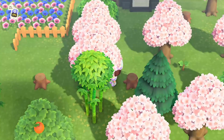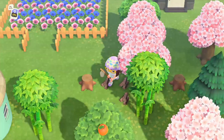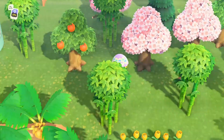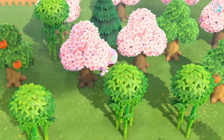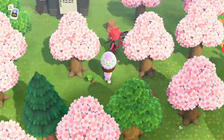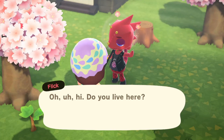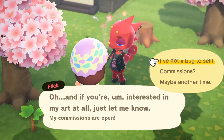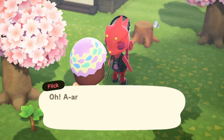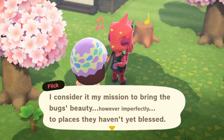There's a new character on the island that I made today, which actually can buy bugs from you and also create sculptures from bugs. Remember CJ, the fisherman? So this one is for bugs. It's called Flick.